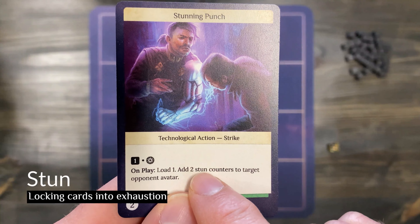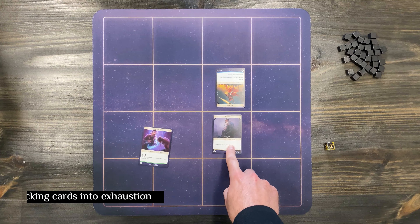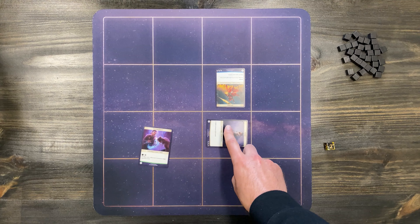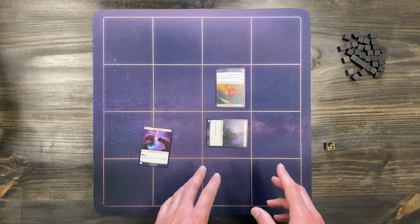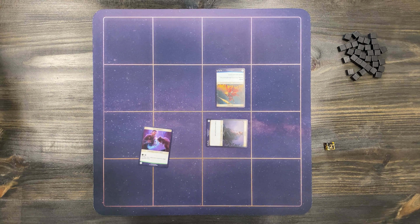Let's take a look at the stun keyword. Whenever a card is stunned — let's say we play this card and we're stunning this card — the card that is stunned will be exhausted. From there it's exhausted as normal, however with stun the card cannot leave the exhausted position, which means that it cannot be oriented or readied by card effect, manually, or during your regroup step until the card is no longer stunned.